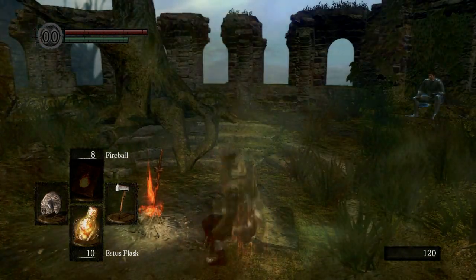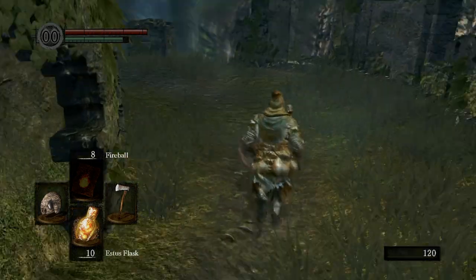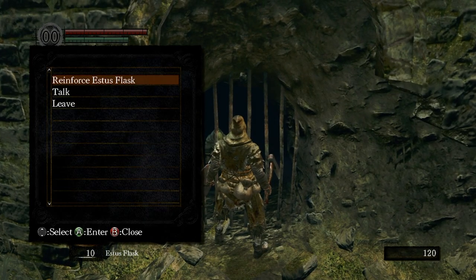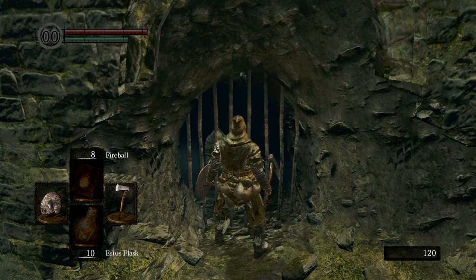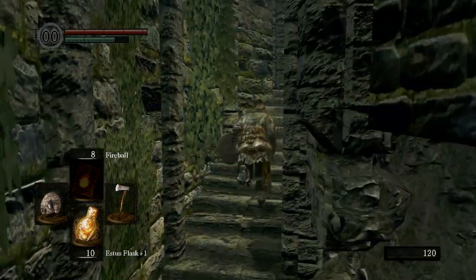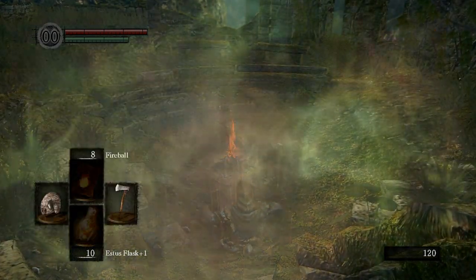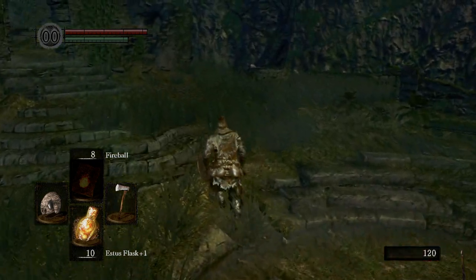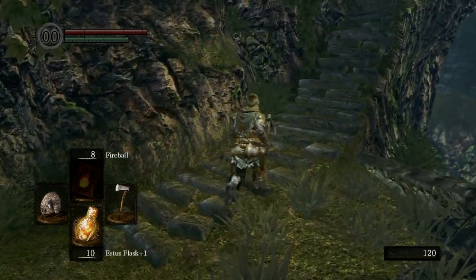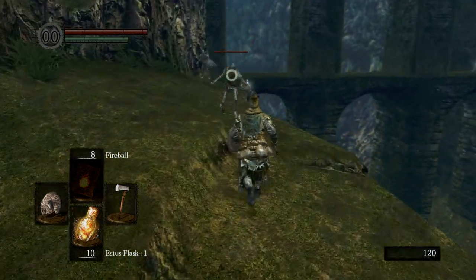The whole reason that we got the Firekeeper's Soul was from that suicide run that we did. So we could come over here to the Firekeeper, talk to her, and press Reinforce Estus Flask, and use the Firekeeper's Soul to reinforce the Estus Flask. It's basically going to make the Estus Flask give you more health. It regenerates a certain amount of health, and as you get more Firekeeper's Souls, you can increase the potency of the Estus Flask to make it regenerate health quicker. That's basically why we got that.